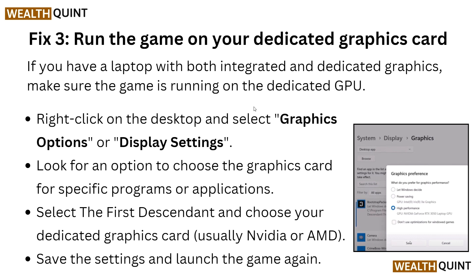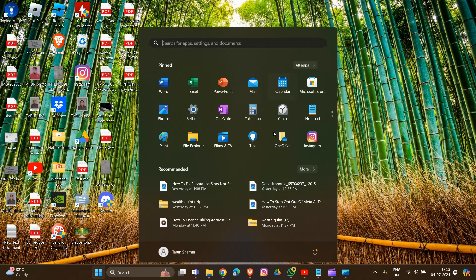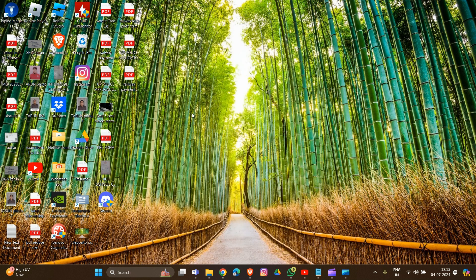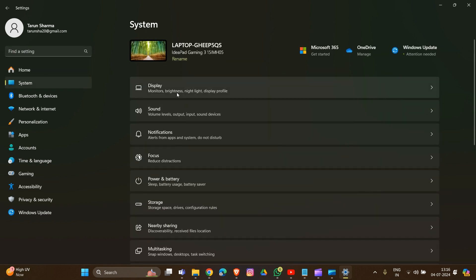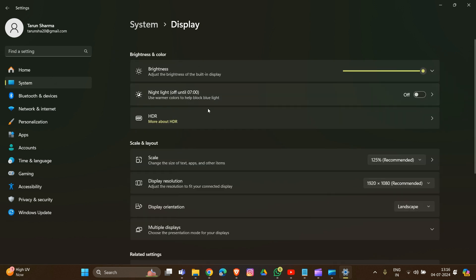Fix 3 is to run the game on your dedicated graphics card. If you have a laptop with both integrated and dedicated graphics, make sure the game is running on the dedicated GPU. Right-click on the desktop and select graphics options. Then go to System and Display settings and scroll down.